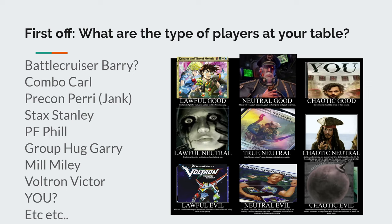So first off, what are the types of players at your table? And this does include you. Do you have a Battlecruiser Barry, a Combo Carl, a Precon Perry, a Stax Stanley, a Pillowfort Phil, maybe a Group Hug Gary, a Mill Miley, or a Voltron Victor? And then there's you — most importantly, what kind of deck are you bringing to the table? There are plenty of different ways to build decks and styles of play, but these are some of the more popular ones and I want to dive deep into each of these.